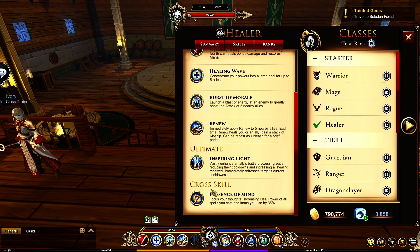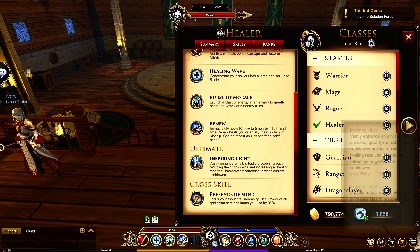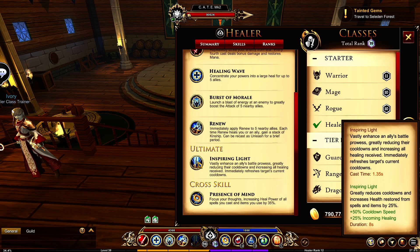Now we've got the ultimate here — vastly enhance an ally's battle prowess, greatly reducing their cooldowns, increasing all healing received, and the target immediately refreshes their cooldowns. So you refresh their cooldowns, and for the next 8 seconds they have a 50% cooldown reduction and 25% increased healing on them. That is fantastic, that is super powerful.